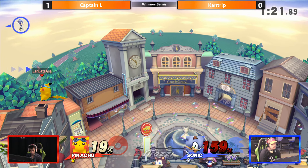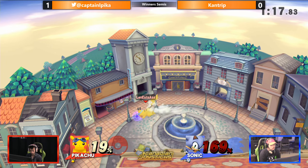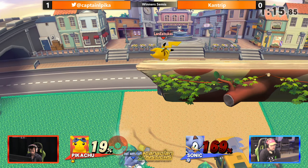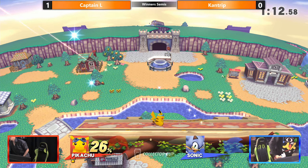That's it — excellent DI from Kantrip. How do you DI in this game? It's the same way you DI, just a bit less powerful — I think the blast zones are just a bit smaller in this game. And Captain L is gonna take it 2-0, so we'll have Captain L in Winner's Finals.